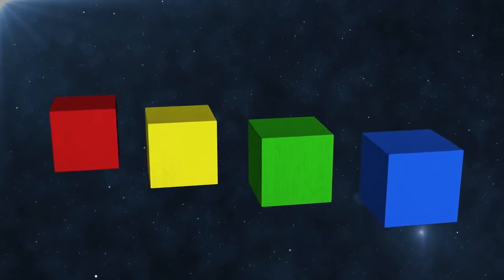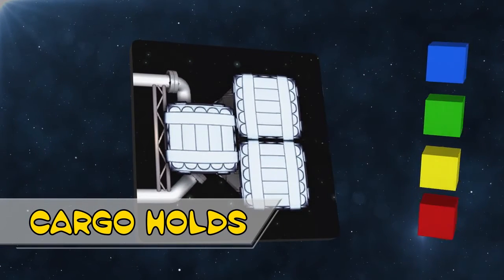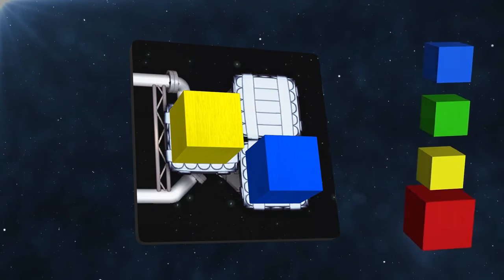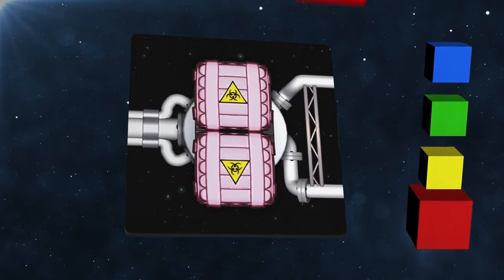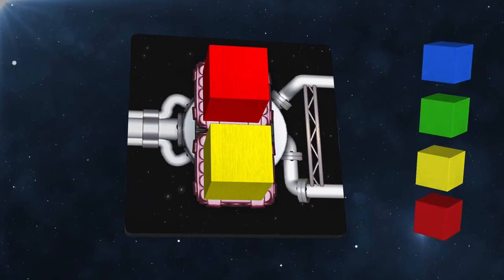During your adventure you may have the opportunity to stop and pick up valuable cargo. To store the goods you collect you'll need cargo holds. Standard holds can store blue, green or yellow cargo. Red cargo however is hazardous and to store this you'll need a special cargo hold, which can store any type of good. Since cargo is sold for a profit at the end of a flight you want to have as many cargo holds as possible.